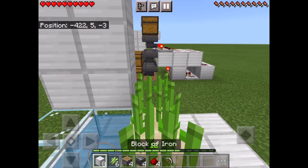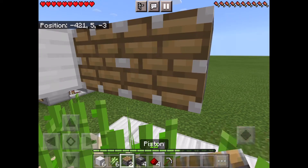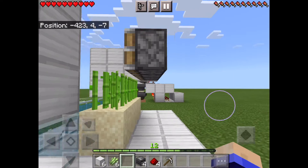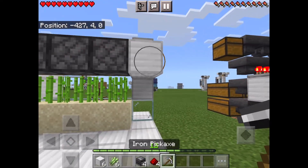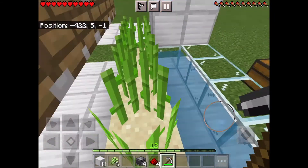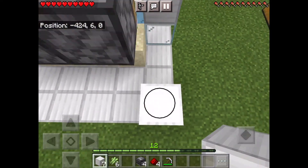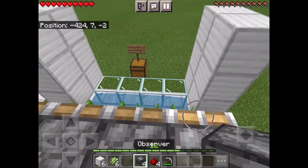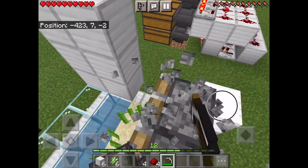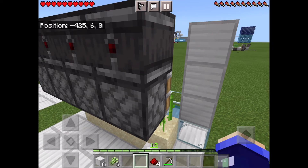Get some blocks and go out to the side and put all of your pistons kind of like a block behind the sugarcane, so it'll grow onto the second layer. Then when it gets detected, it'll push the second row and destroy all the sugarcane. Build up a little bit here and place the 4 observers on top like that.